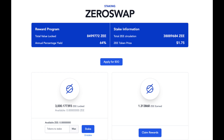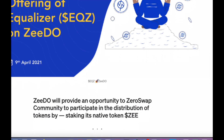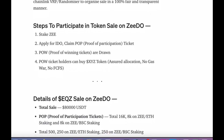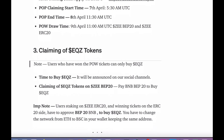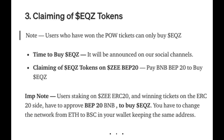Then when the tickets are drawn, your ticket will change into a POW, which means proof of winning ticket, which will give you an assured allocation with no gas wars and no first come first serve to worry about. It's a pretty easy process and Zeroswap has both Ethereum and Binance Smart Chain capabilities, so in today's tutorial I'll be using Binance Smart Chain as it's way cheaper than Ethereum right now. But you could just as easily do this on Uniswap as well.